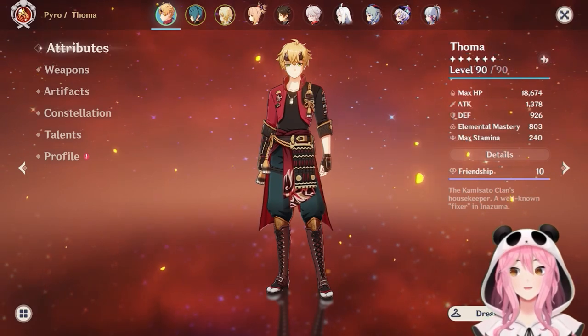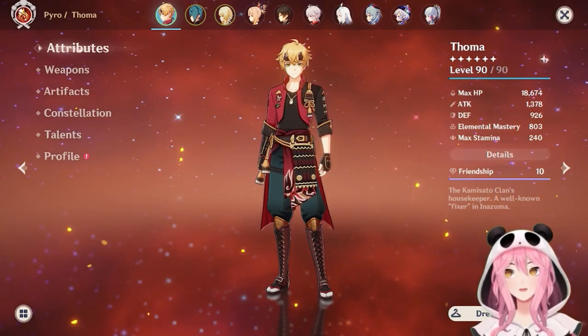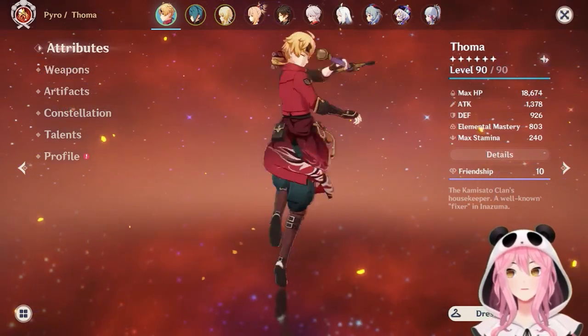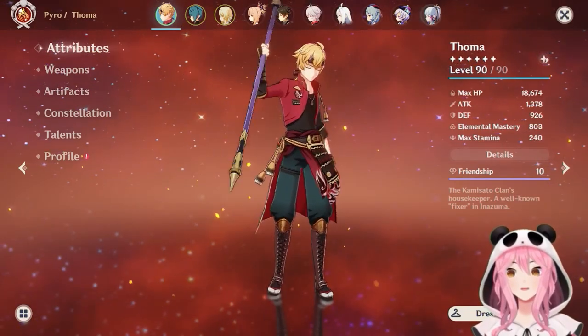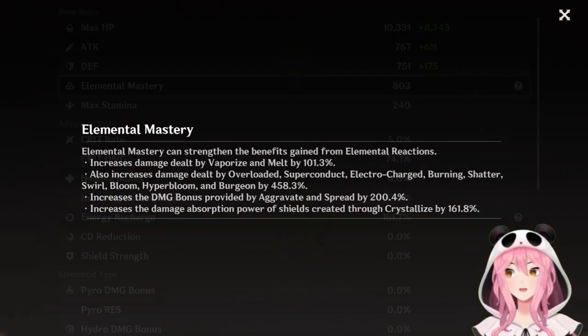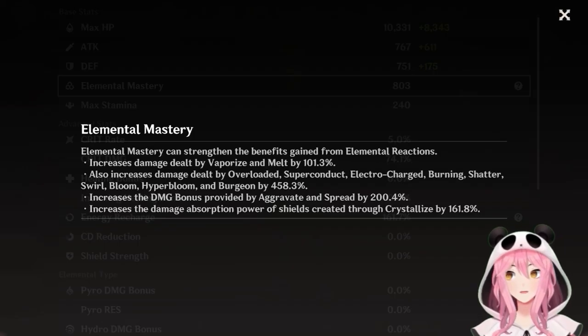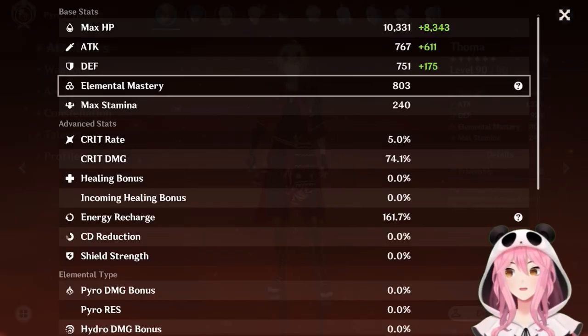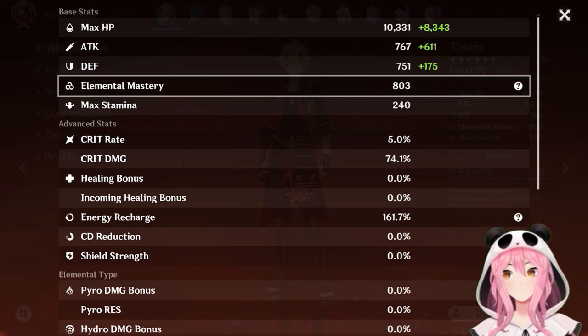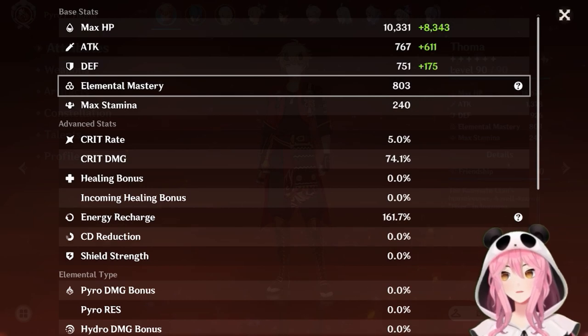How do you scale the damage of Burgeon reactions? There are two ways: elemental mastery and character level. Elemental mastery is the main one — most people understand that for an elemental reaction comp you need EM. At 803 elemental mastery, you can see it increases Burgeon damage by 458.3%, and that percentage updates in real time if you gain more EM. I could get more by rolling better artifacts or through teammate buffs.